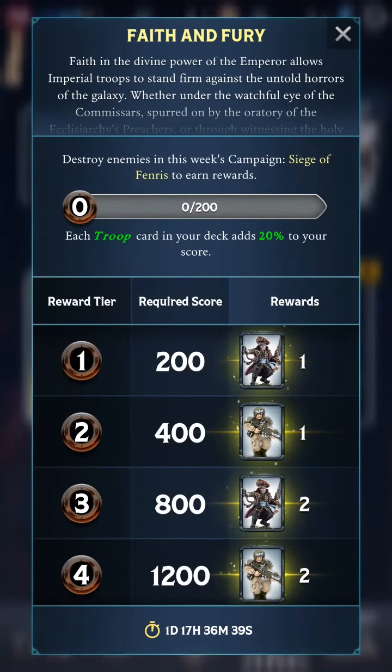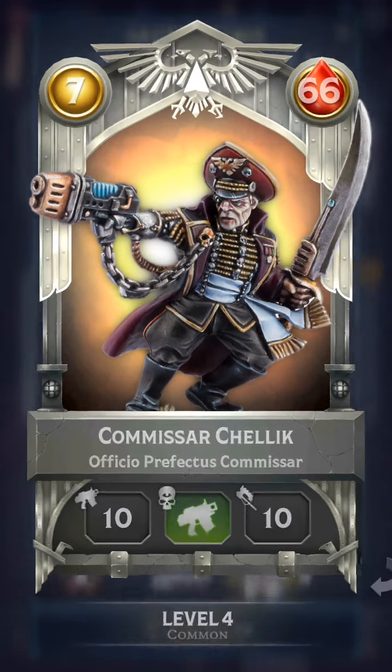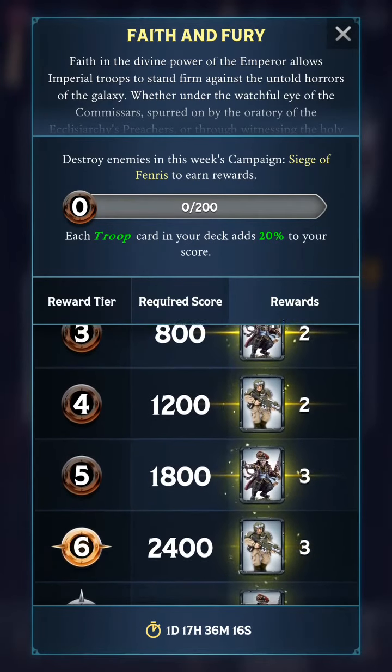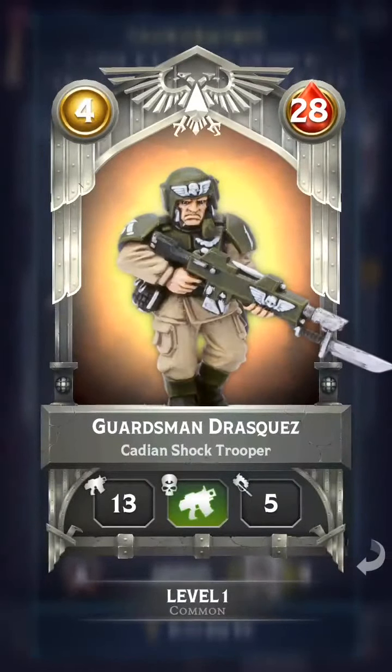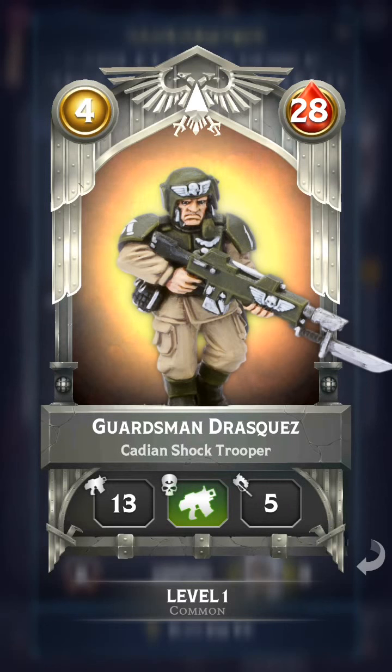In this campaign mission, we will have Troop for our keyword, which will give us 20% of mission score. And from here, we are going to collect two cards. Commissar Celik, who is 3, 6, 10 copies of him. And then 3, 6 and 10 copies of this Cadent Shock Trooper, which I don't have. It has the Troop keyword and also Endless.